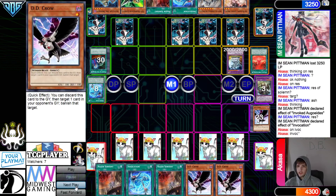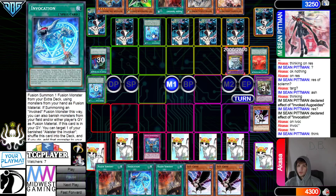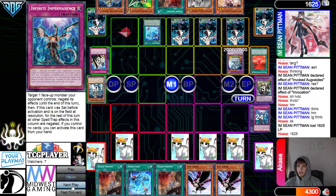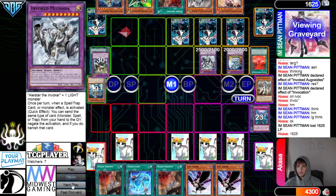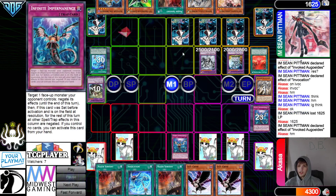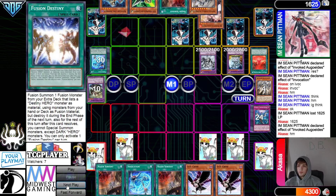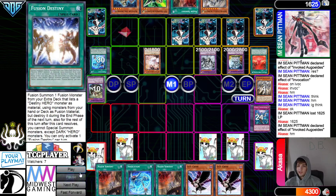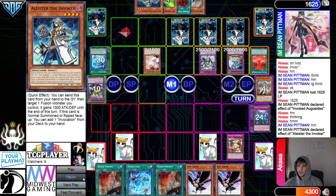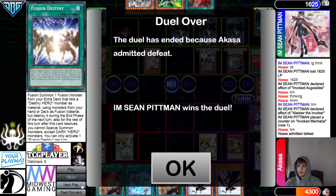Then Invocation — chain DD Crow. Activate Invocation — they chain Imperm targeting Agos, which tries to negate the Invocation. But they chain Judgment. Banish Alistair, banish Knight, summon Makaba. Agos effect banishes — they accidentally switch to defense when trying to press Declare. Chain Imperm on it — that resolves. Normal summon Ash Blossom. They activate Punishment targeting Makaba — chain Alistair on Makaba to make it too big. They submit defeat.